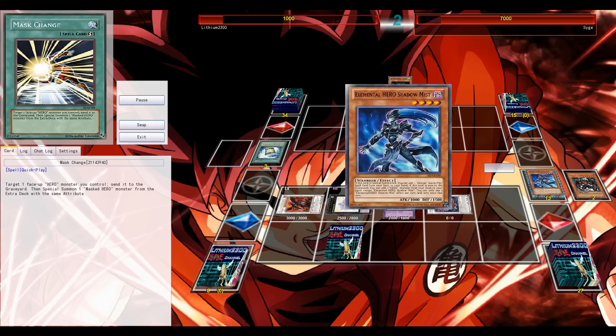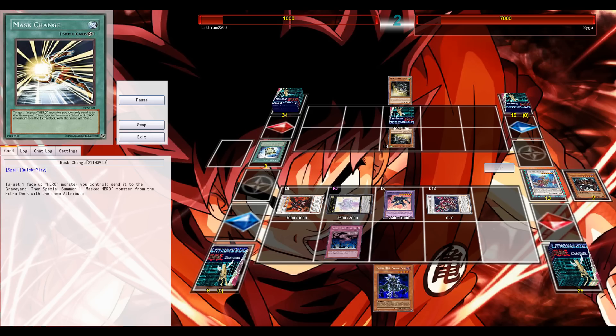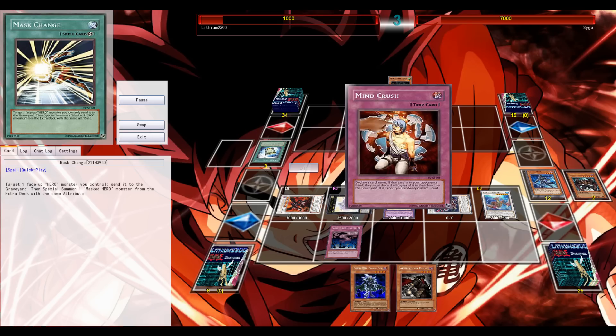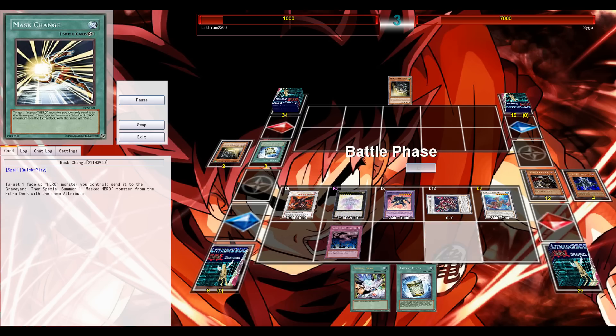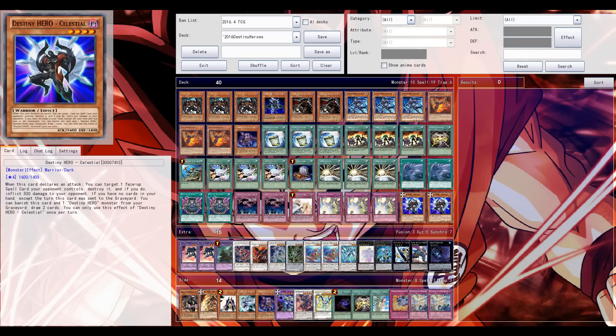Go for Mass Change for Dark Law to trigger Shadow Mist, then during my own turn search out the Diamond Dude, which I want to discard with Coral Dragon to pop the back row. He does have Mind Crush, which is okay. Banish Celestial with the Diamond Dude to draw two cards. The new Celestial is one of the better destiny hero support cards they're getting. Two of this in the deck is excellent - Foolish can send it to the grave alongside Beatrice, it's a target to search off Shadow Mist, and also a target for Destiny Draw, which is now definitely a staple at three.